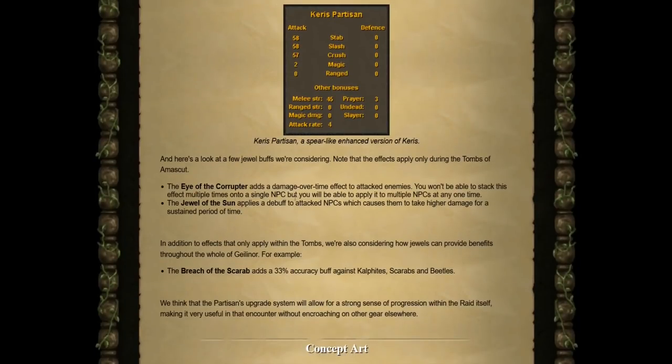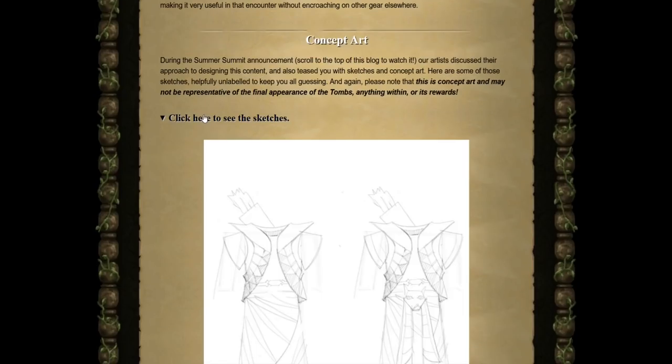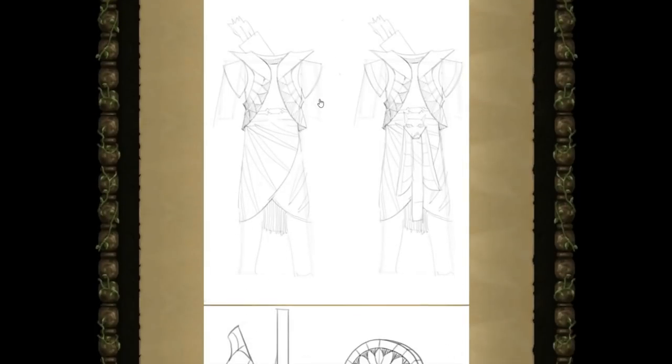A few jewel buffs being considered: the Eye of the Corrupter adds a damage over time bleed effect to attacked enemies — you can't stack it on one NPC but can apply it to multiple NPCs simultaneously. The Jewel of the Sun applies a debuff causing NPCs to take higher damage for a sustained period. The Breach of the Scarab is particularly interesting — they're also considering jewels that provide benefits throughout all of Gielinor, and this one would add a 33% accuracy buff against Kalphites, Scarabs, and Beetles. There is also concept art within this blog you can check out.